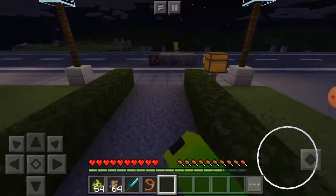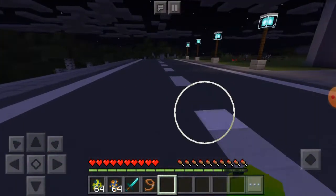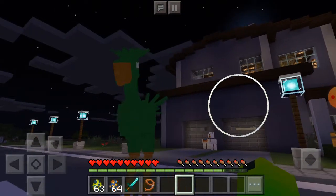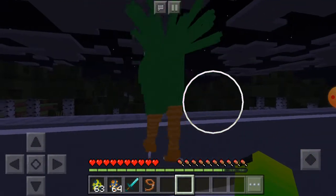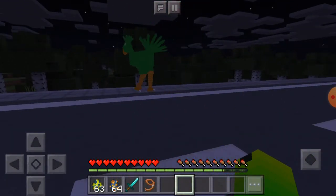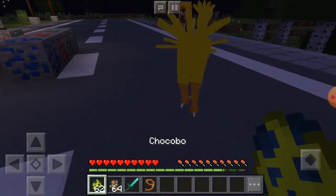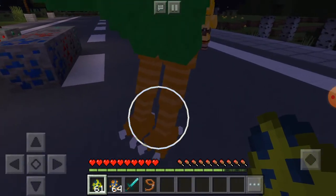I'm going to start spawning in little chocobos just to see how they work. Here is chocobo number one. What happens if you hit them? Will they attack you? They don't attack. I thought I was making sure they weren't like llamas or anything. A baby chocobo! I was just about to see you make a baby one.